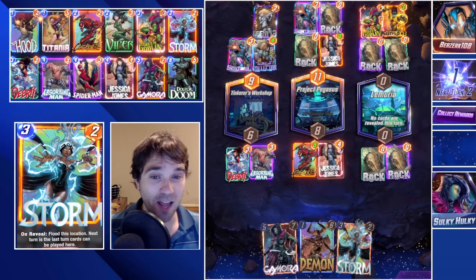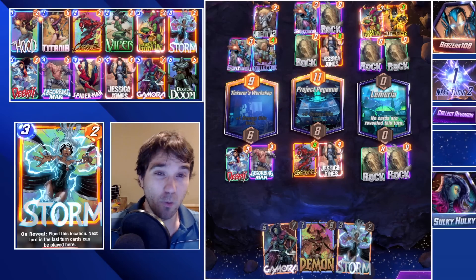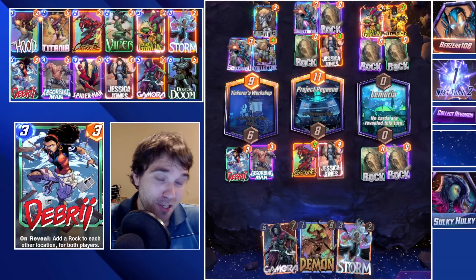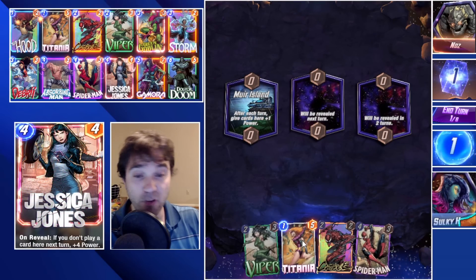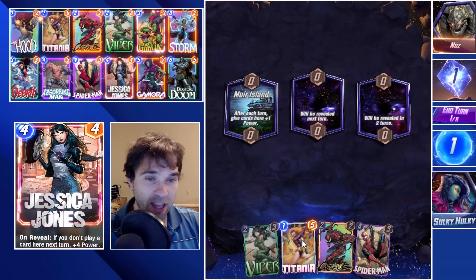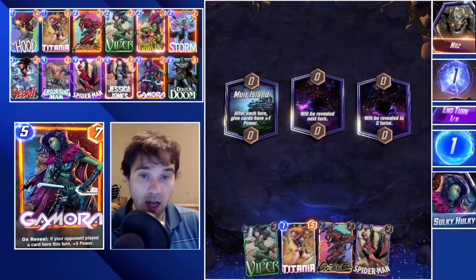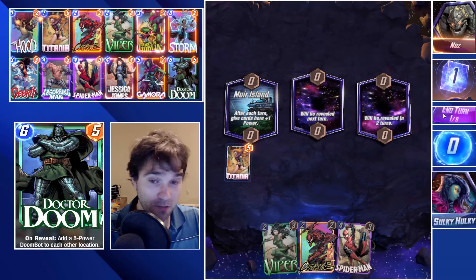That's game number five. We've had a couple of different conditions but haven't found Titania. We're going to do a sixth game because we haven't gotten much playtime with her — we built this deck around Titania and it turned into an Absorbing Man deck. Next up we have Nas, and we've played so many games. She's finally here — I've played about six or seven more since the last game was showcased. Some we won, some we lost, but she just has not been present in our hand in any of them.